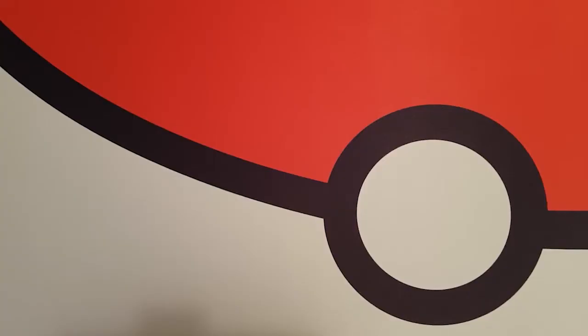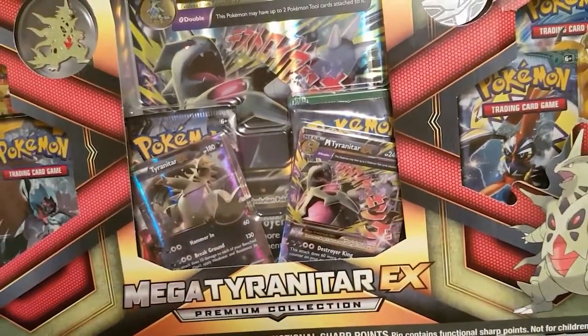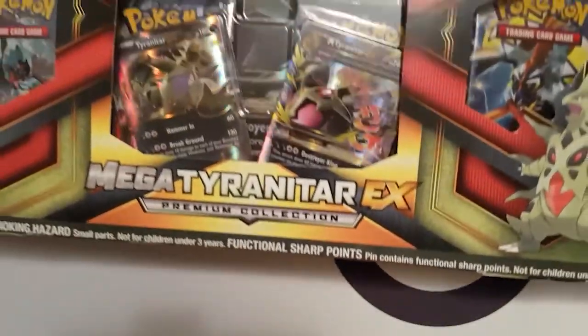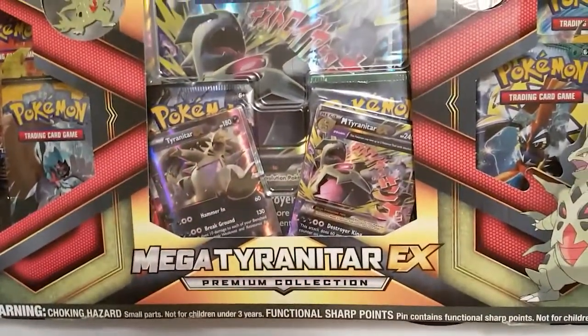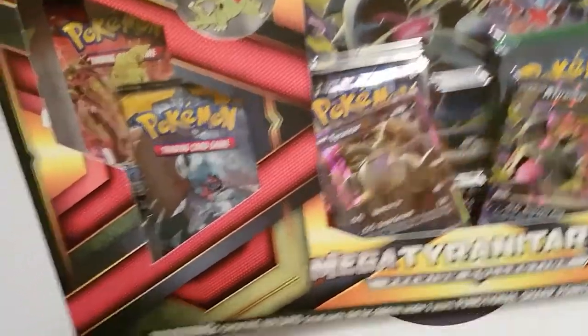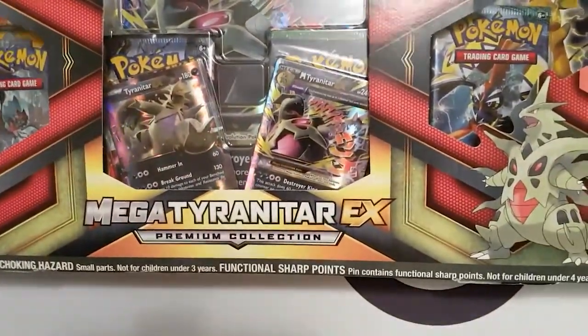Hey guys, Luke here, bringing you another Pokemon unboxing video. Tonight we've got a biggie — a Mega Tyranitar EX. I thought it looked pretty cool, so I picked it up to unbox for you guys tonight. Sticking with the pins and that — you can't even see it, but there's the pin. Don't mind the pins and the coins — can't go wrong with the coins. Let's get this baby open.